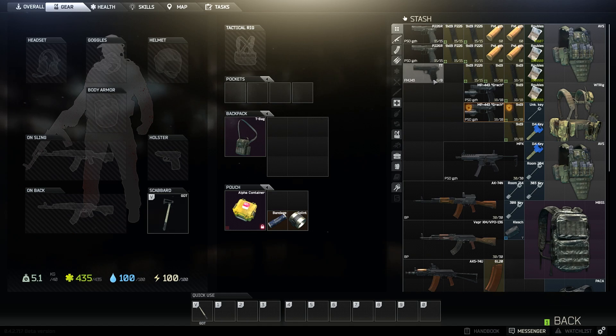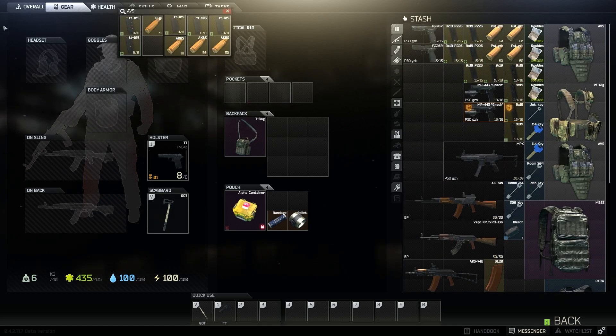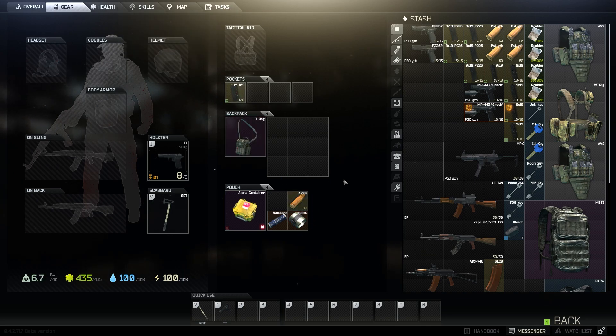If you die with any of this — like my bag — say I put a pistol on, gave that pistol a magazine and some extra bullets, I would lose the magazine and the pistol. This is known as the alpha container. Depending on what version of the game you buy, you have alpha, beta, gamma, whatever. Alpha is the smallest one. Everything that you have inside here, you will not lose. The alpha container is stuff you will keep with you if you die, no matter what.